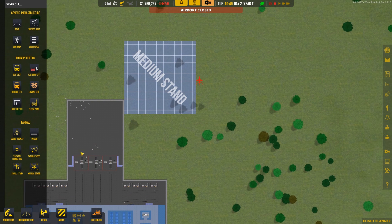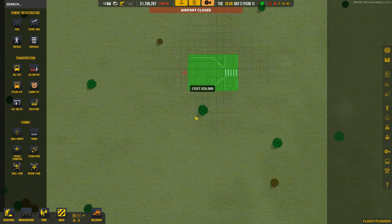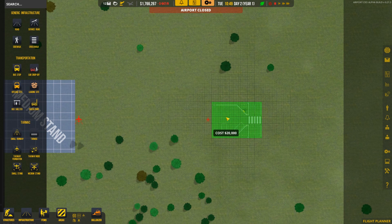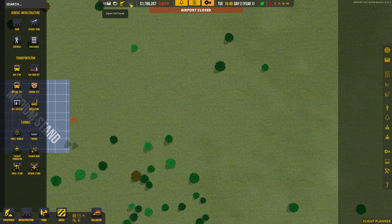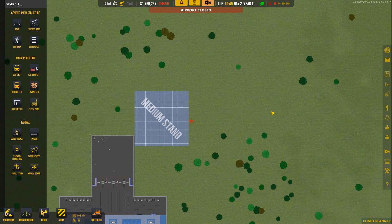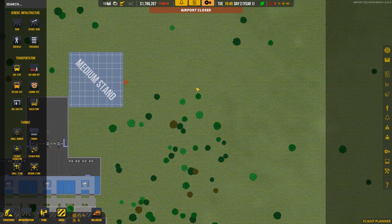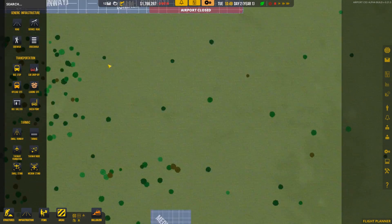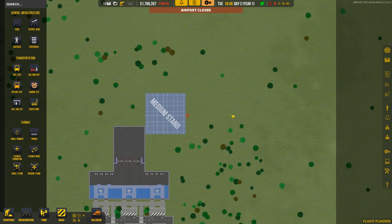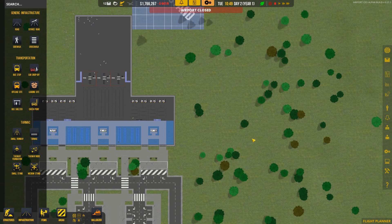What I'm planning on doing is getting the small stand and putting these all over the place. Basically what this does is act as an area for small planes to come in — you get the general aviation flights. All they're doing is flying wherever; it's just like a pilot who comes in and needs fuel, or needs to park for the night. We'll start getting those flights in and hopefully start making some money.